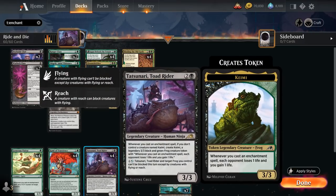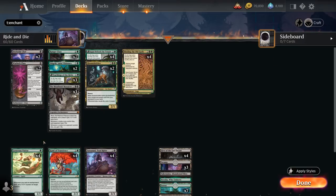Most importantly we have Tatsunari Toadrider, a 3-mana 3/3 Legendary Human Ninja. Whenever we cast an enchantment spell, if we don't control a creature named Kami, we create Kami — a legendary 3/3 black-green frog token where each opponent loses 1 life and we gain 1 life whenever we cast an enchantment spell. For 1G, Tatsunari and target frog we control can't be blocked except by flying or reach. So these are some of the non-enchantment payoffs.